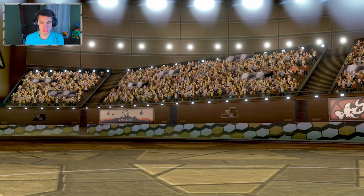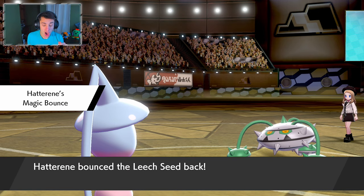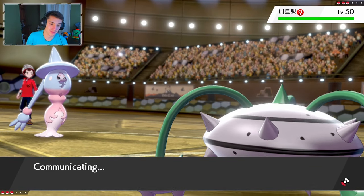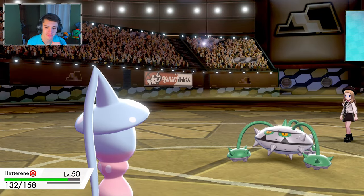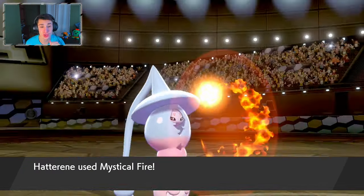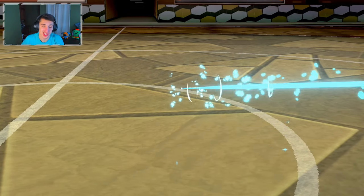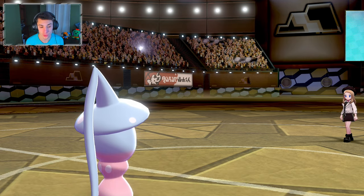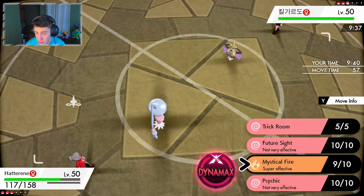Our Special Defense and Defense are solid with Hatterene. He goes for Leech Seed — it misses, and then Magic Bounce reflects it back! Magic Bounce is awesome — if he'd burned us, the burn would have gone back on him. We go Mystical Fire, he goes Gyro Ball — we eat it up and take Ferrothorn out. What a play. Now we have Dragon Dance Haxorus ready to go whenever.